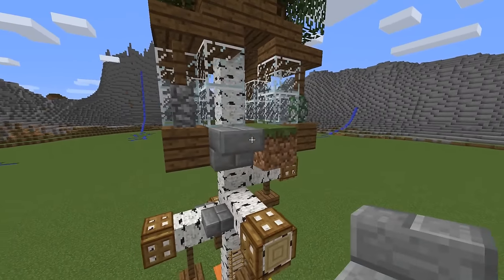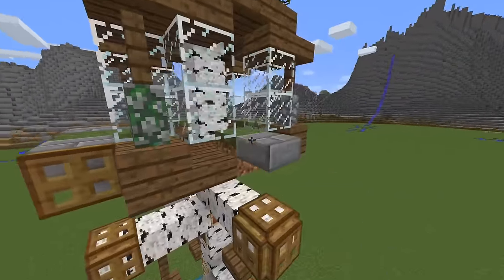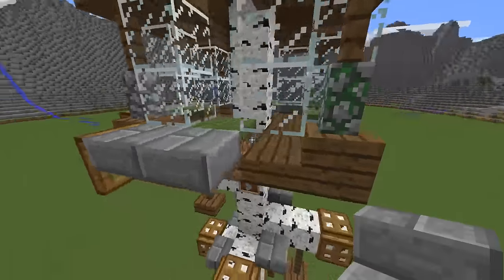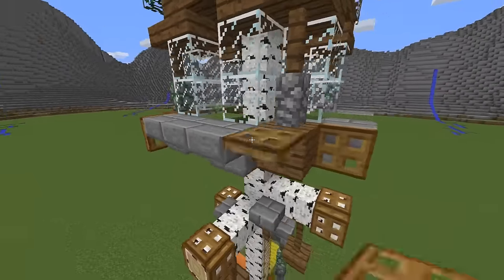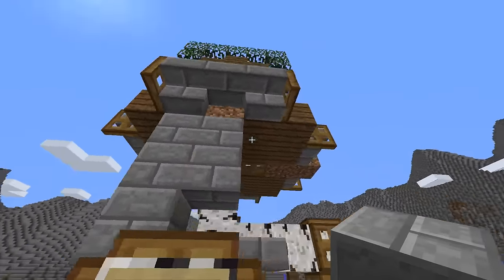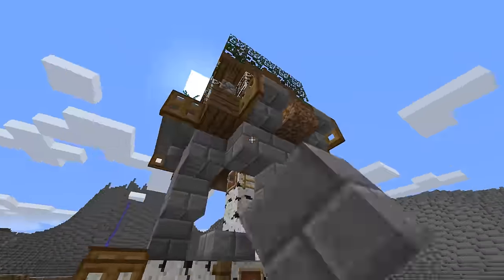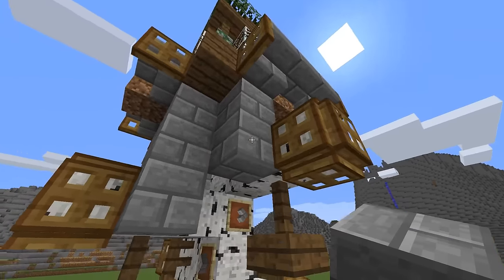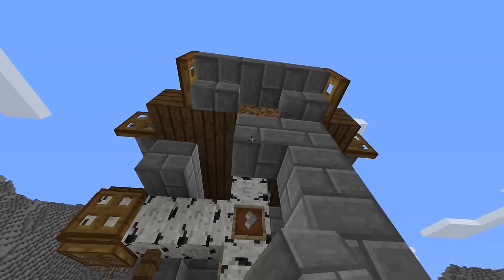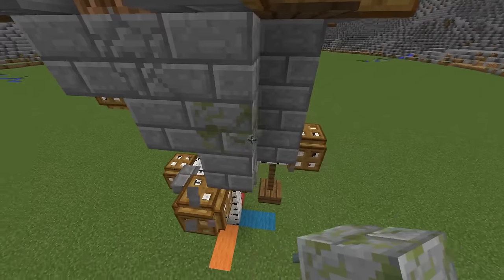For this balcony, extend the grass block by one and use upside-down stone brick stairs left and right, with a trapdoor for the rest. Do the same but replace the grass with a stone brick slab. Now use stone bricks in specific spots forming something like an upside-down stair for decoration, and add cracked and mossy stone bricks in random spots to make it more interesting.